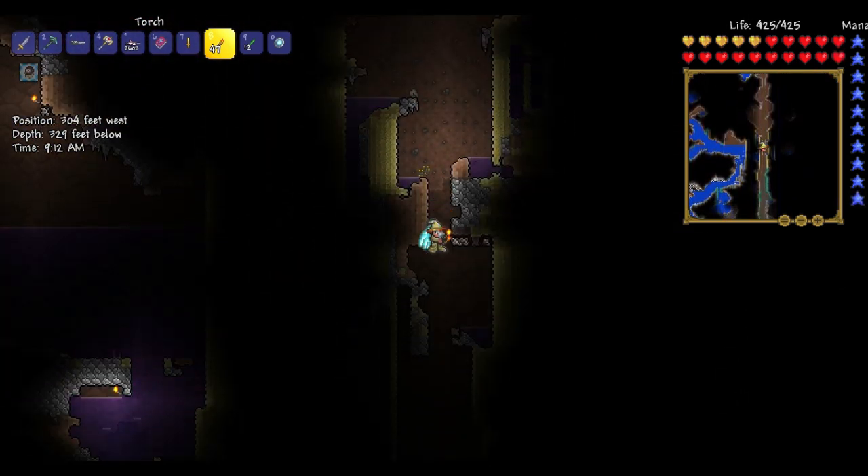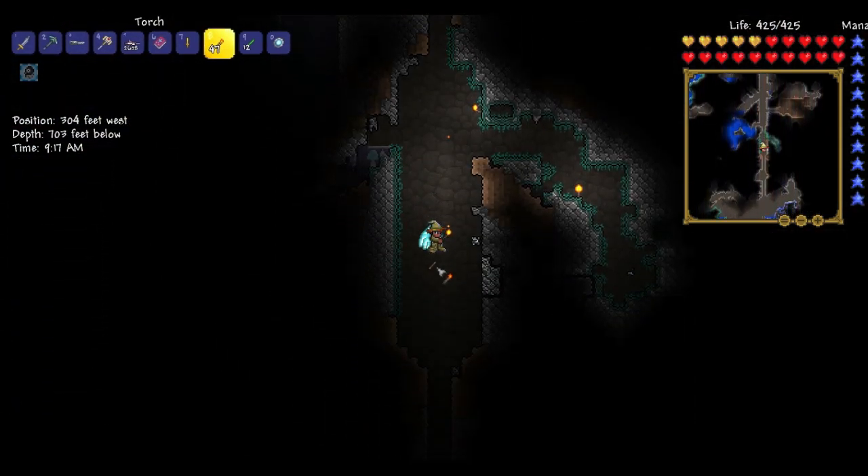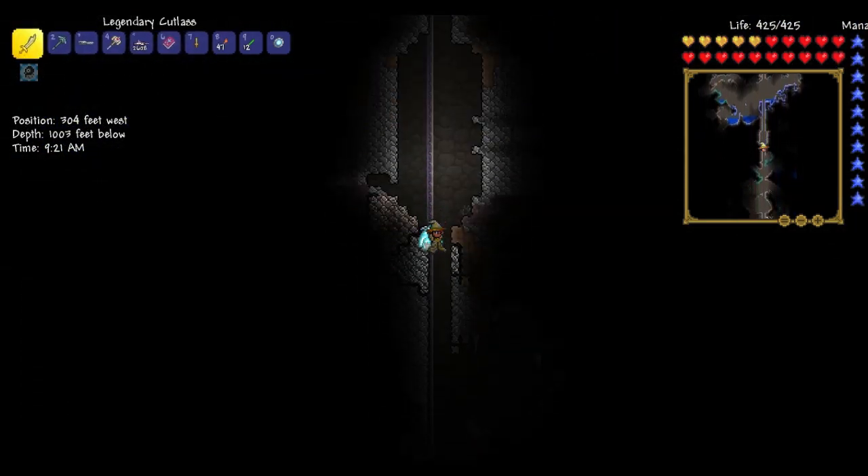This door right here leads down into a hell-evator. If we fall down the hell-evator, we just go to the underworld. There's nothing special in the hell-evator except for one very cool, very awesome — is that a worm? It's a worm! I need a bug net for it.